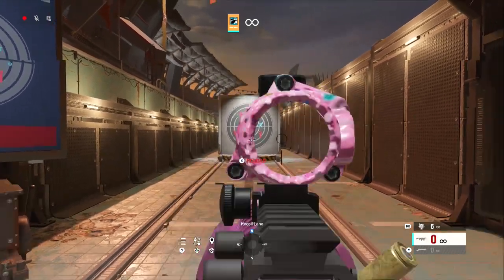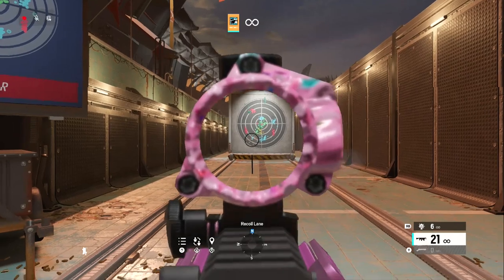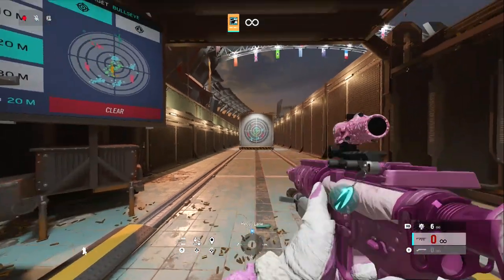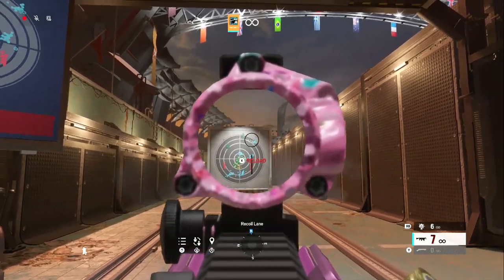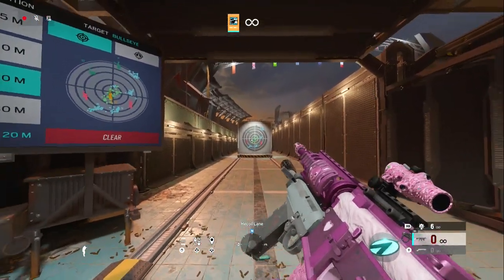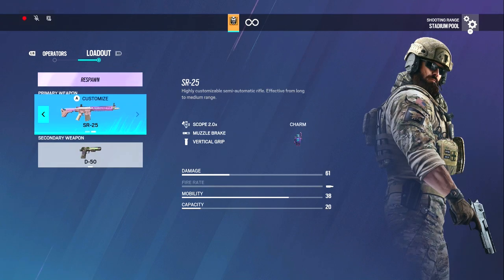There's Buck. You can run the extended barrel if you want, but he's a little bit more jumpy. I just prefer the flash hider because I'm a headshot player — I just try to aim for headshots anyway. Sometimes I do switch to extended barrel. Blackbeard I don't really run him, but when I do I'd run the SR-25.